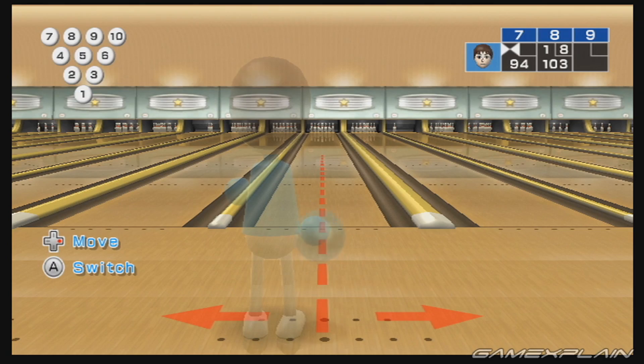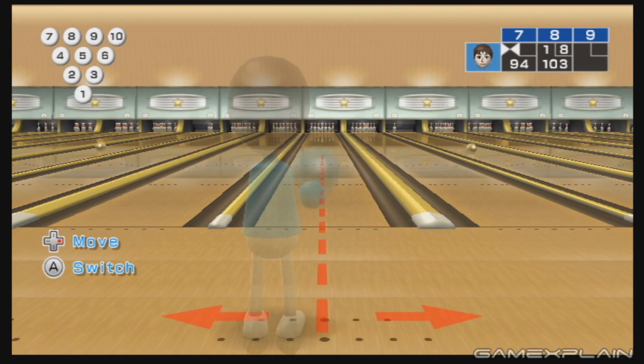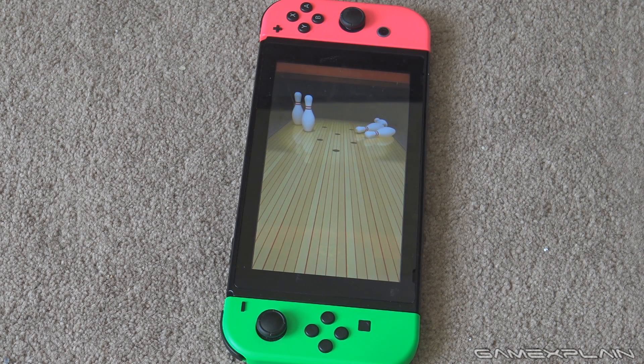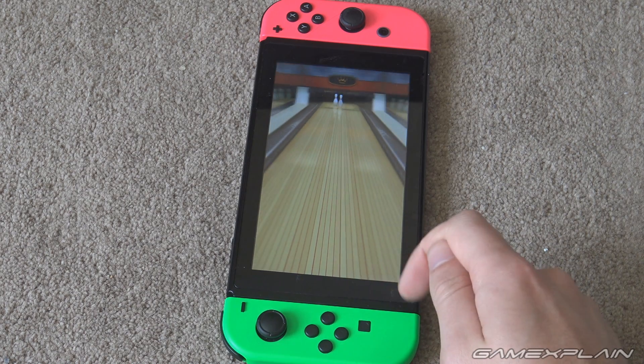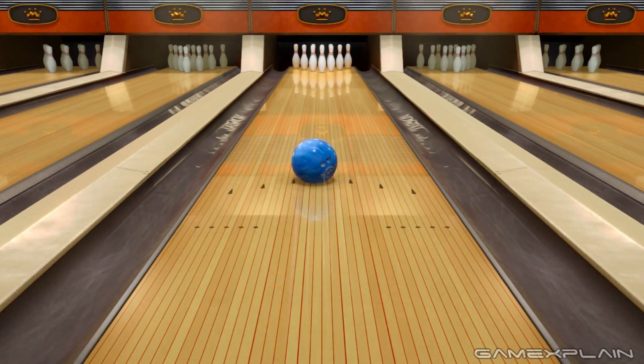You can't throw the ball behind you either — that was the best part. You also can't bowl into other lanes like in Wii Sports. But Clubhouse Games does stuff Wii Sports simply couldn't: when playing undocked, the game goes into a really awesome vertical display, and you can also use touch controls, although this is really easy and the game's a lot more fun with motion controls.